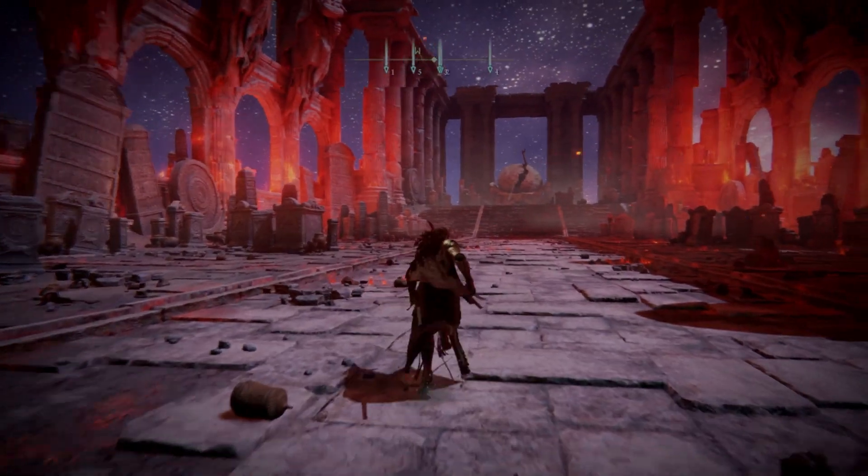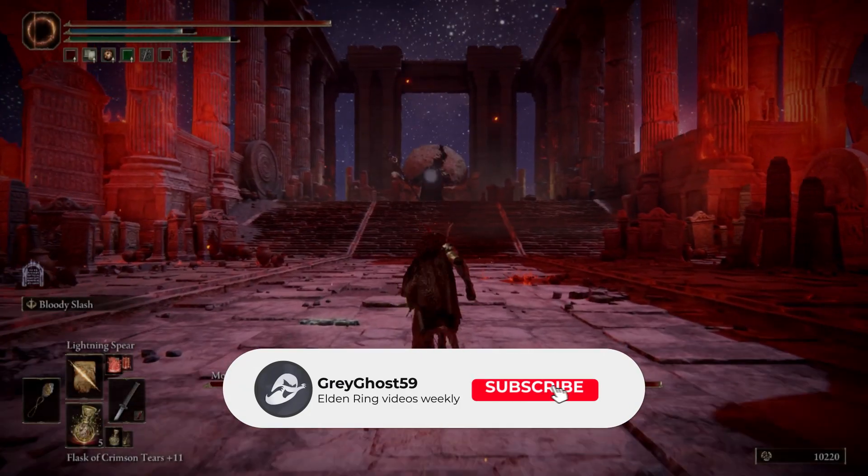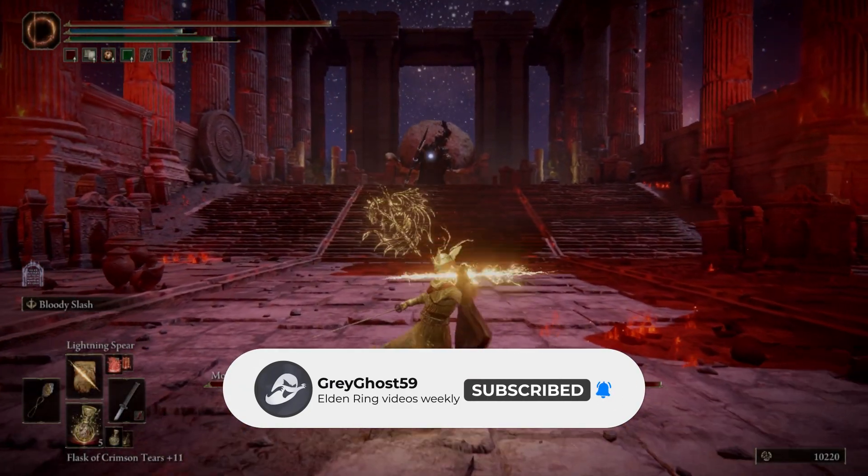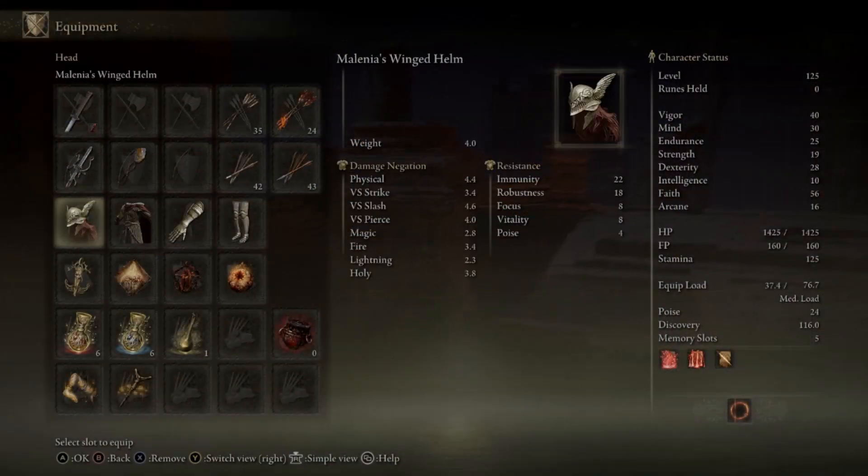The first thing you're going to want to do once you get here is to initiate the boss fight for the first time so we can get the fog wall to appear. All you have to do is let Mog kill you, then choose the Stake of Marika as the respawn point.